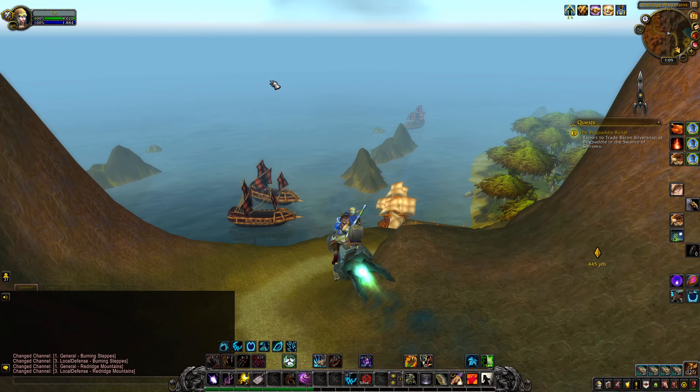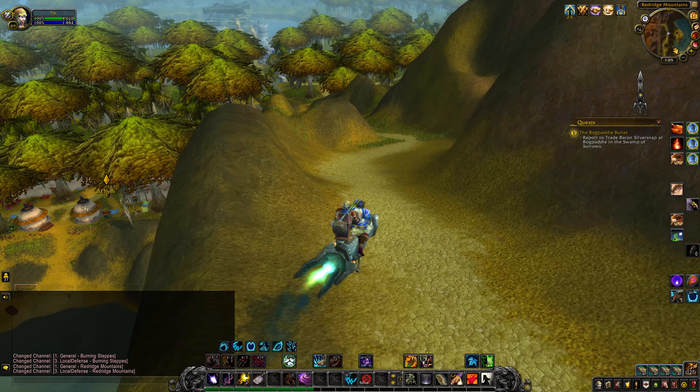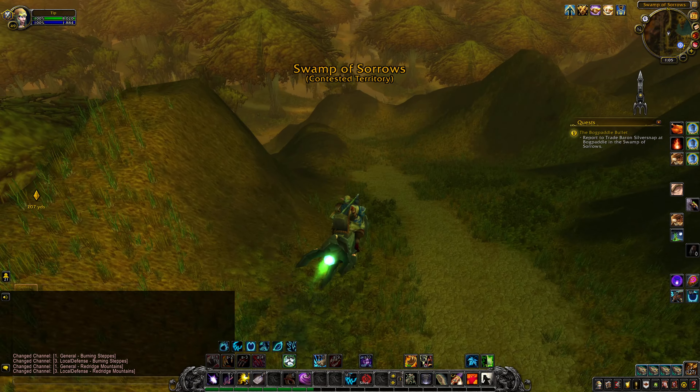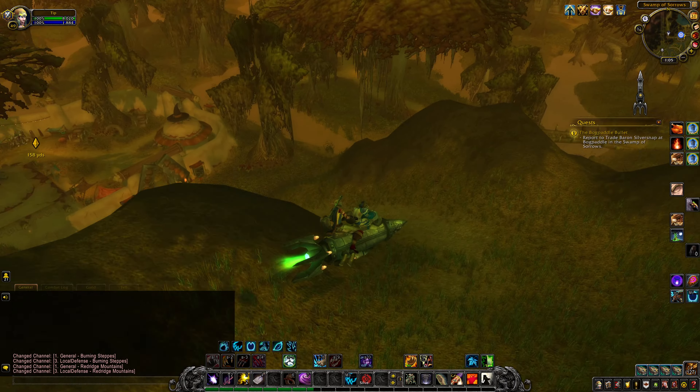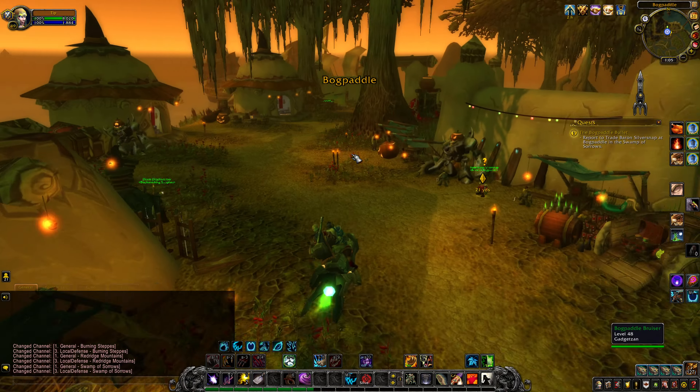They could have just made it so you have to have a flight point or get there another way, or not even build a path here - just fly over the mountain. But they actually made a path that basically people can use with their mounts to get back and forth if they needed to or wanted to. So I think that's really cool.